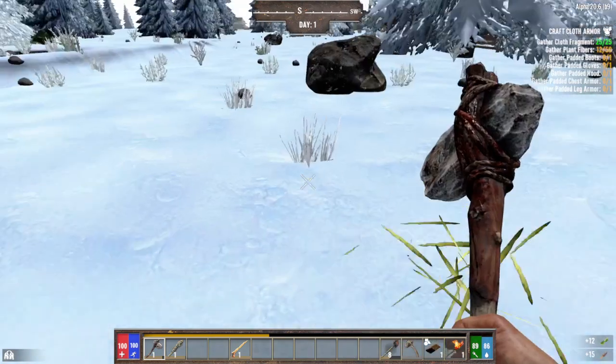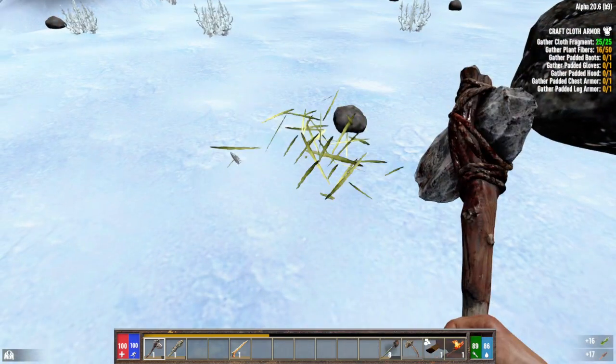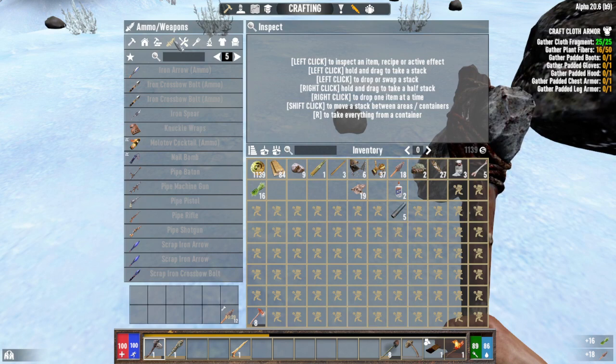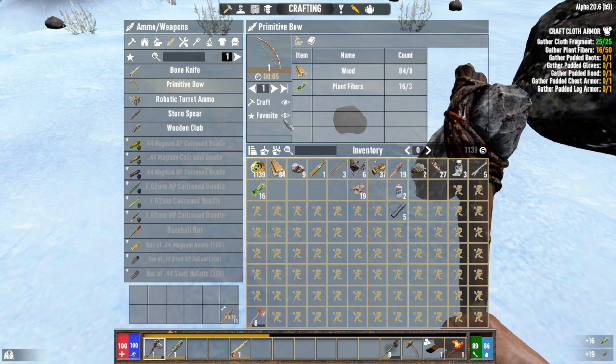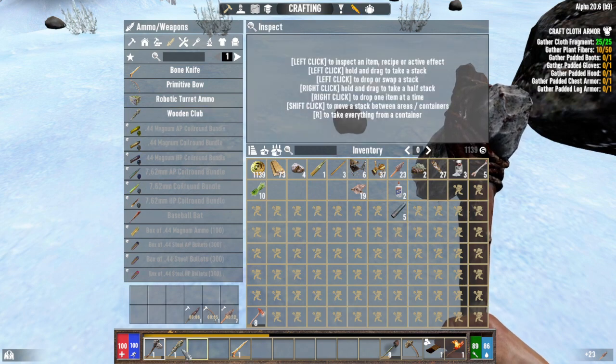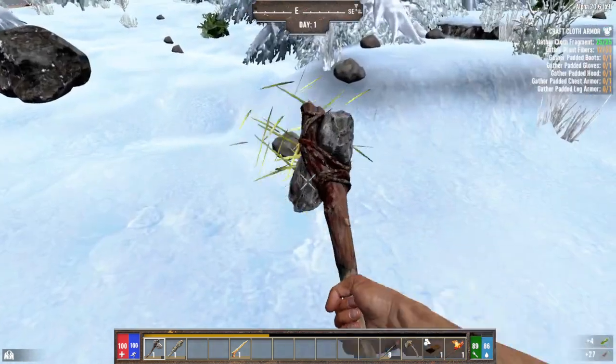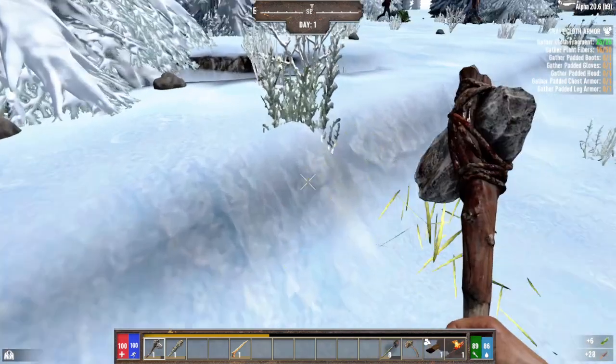In the meantime, let's get a bow going, if the game doesn't freeze up on me. I'll craft a spear too — I like using those. I still need more plant fibers. Let's get the padded armor going too.